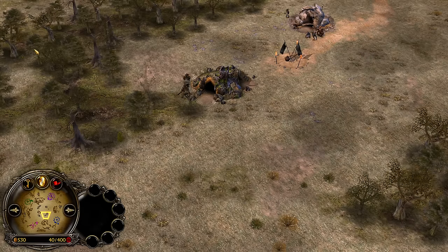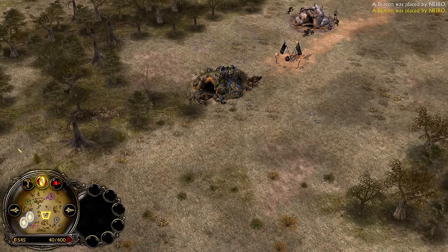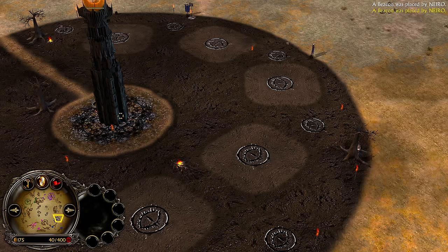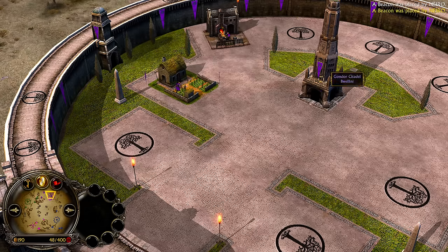Welcome to the Map Vault in a 2v2 gameplay between 4 amazing players: Mordor player Dunedain and his ally the Rohan player Nero, against the Mordor player Krixus and his ally the Gondor player Bivelini.